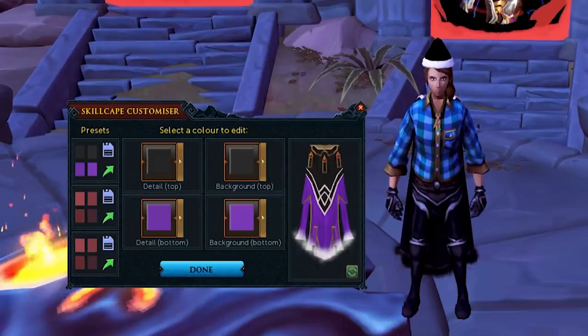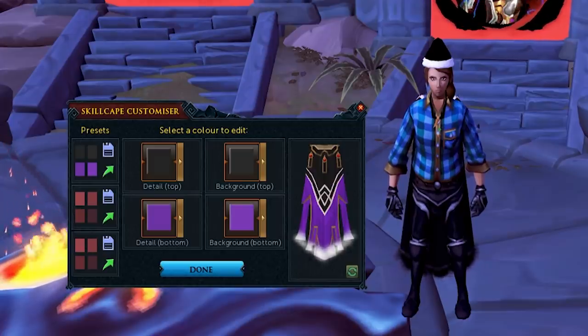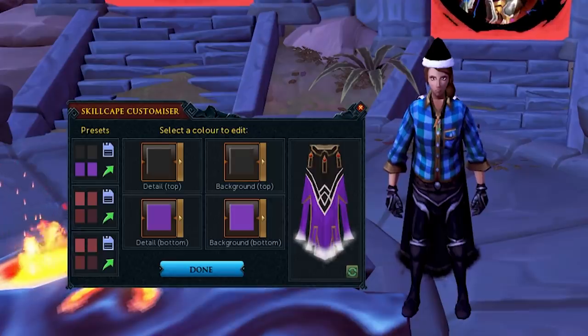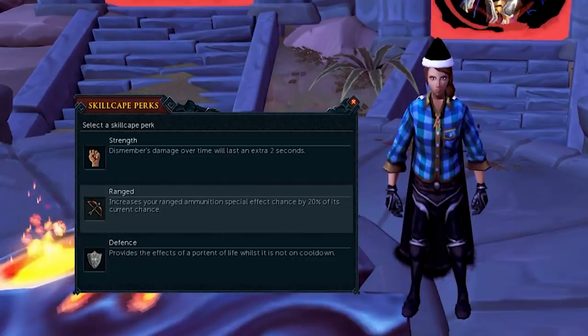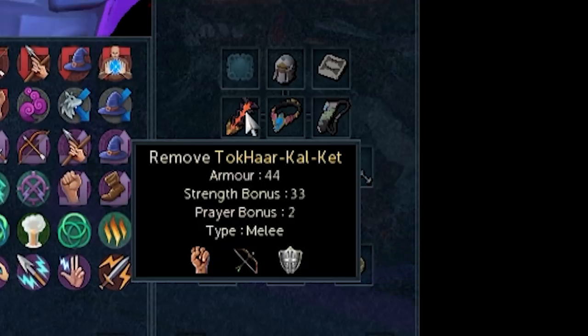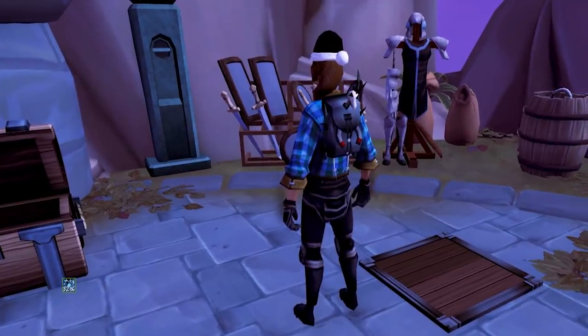Speaking of the cape slot — the comp cape rework made it really awesome. Returning players may not know that most cape effects you've unlocked are now passive. Max cape perks, for example, even transfer over to something like a Kiln cape. Useful PvM perks include the ranged perk for increased chance to proc bakriminel bolts, the defence perk which gives a sign of life, and the strength perk which increases your Dismember bleed damage. Ava's Accumulator passive — your ammunition doesn't drop on the floor — also carries over to the Kiln cape.